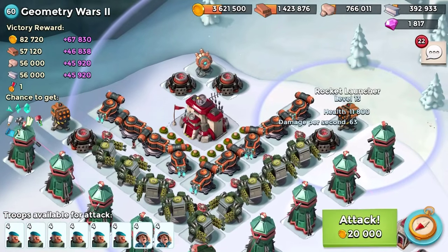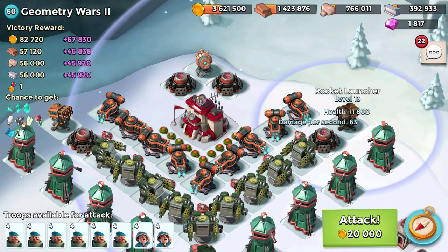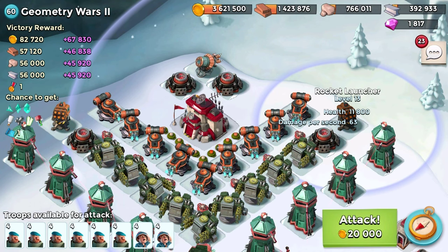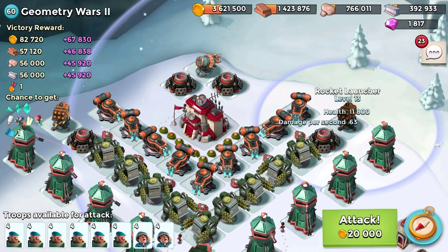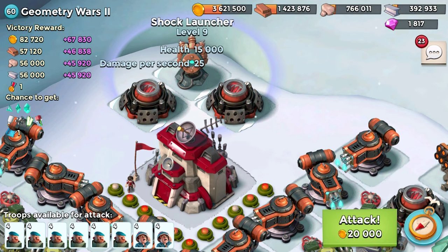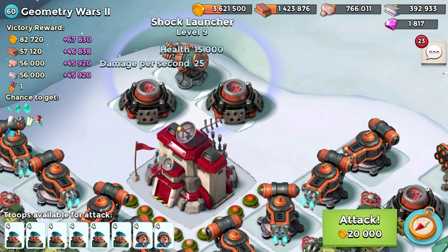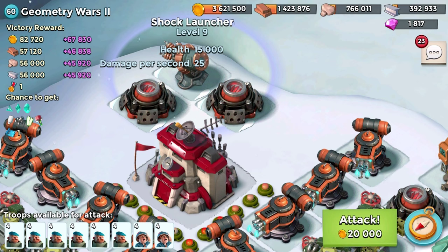The next key defense is the rocket launchers. In a real player situation there can be three rocket launchers, and when two or three are firing at the same time on your grenadiers that's going to totally wreck a bulk of them - you cannot afford that with this combo. The next key defense is the shock launcher. When it shocks your grenadiers they won't be doing any damage at all, and grenadiers are all about damage - they need to blast out defensive buildings as fast as they can.